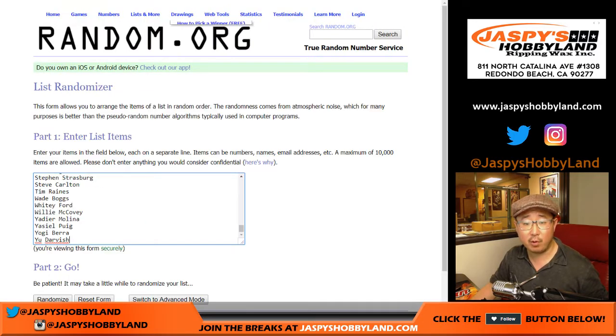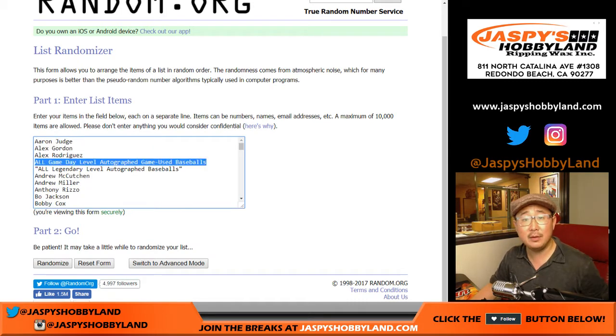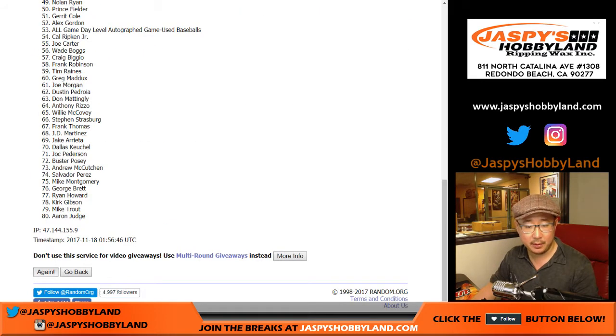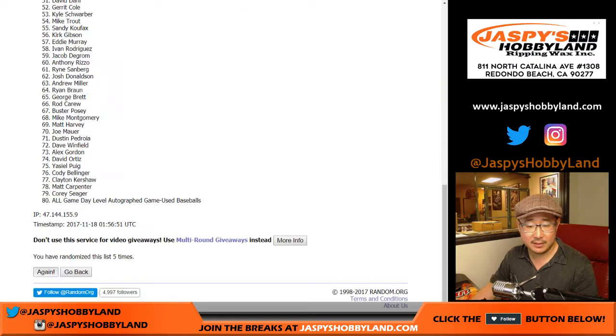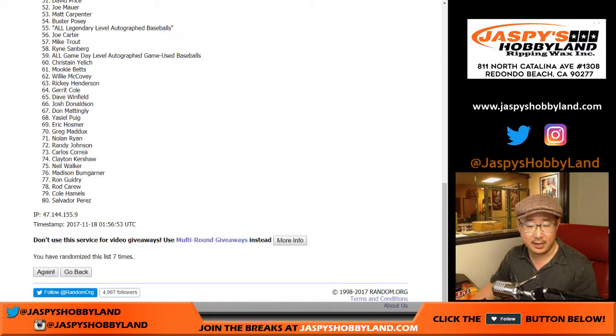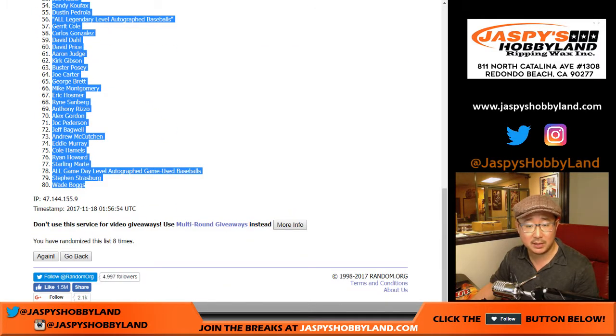And then once again, four and a four, eight times for the players. Remember, there are a couple of autograph baseball categories: game used and legendary level, so one person will be getting all of one of those. Eight times. Matt Carpenter all the way down to Wade Boggs.